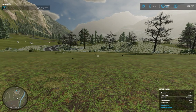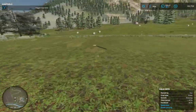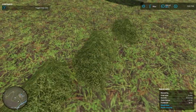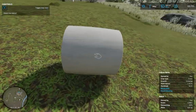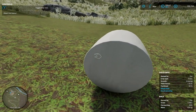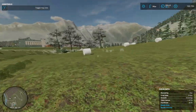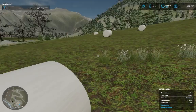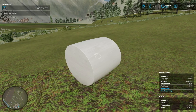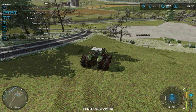Hey everyone, welcome back to another episode of Farming Simulator 22. We got our silage all made after mowing our grass — we got it all packed up. As you can see we got our bale here, it's at 62% fermentation. So we are going to go ahead and sell these. The fermentation doesn't really matter to us at the moment because we are selling them, so we're going to show you where to sell these.